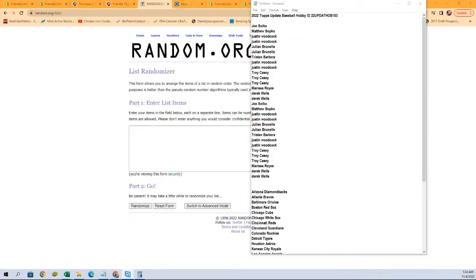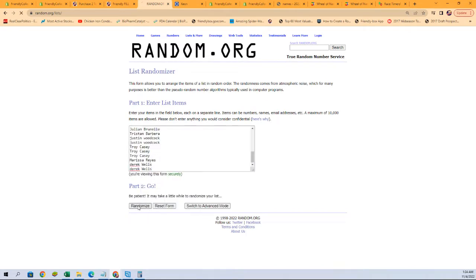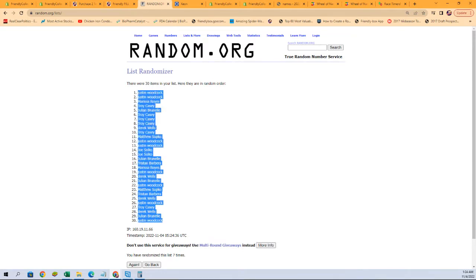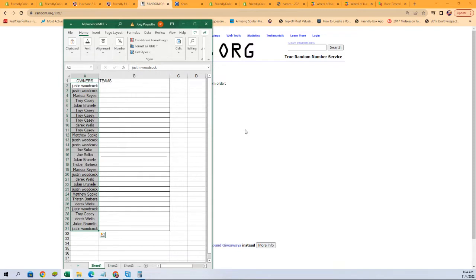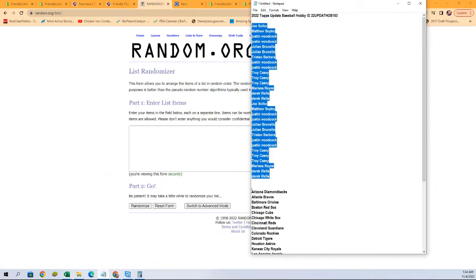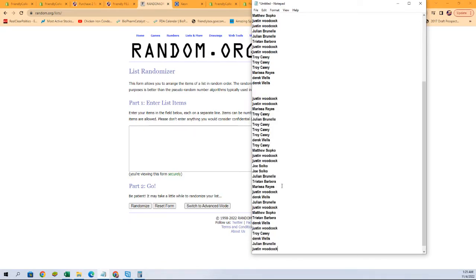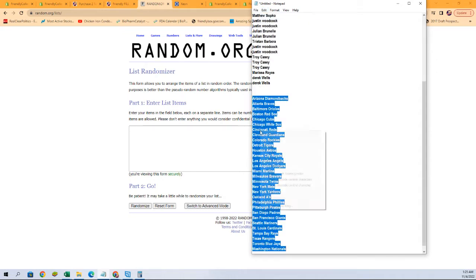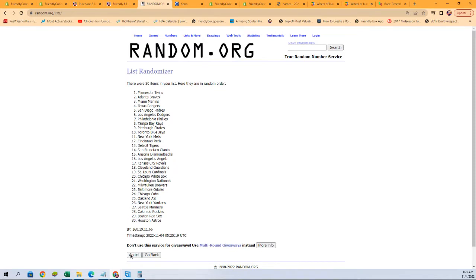Starting with our owner names, we're gonna randomize them seven times — copy, paste, just like that. Here we go: one, two, three, four, five, six, and seven. Let's get those pasted in. Now grabbing a fresh randomizer and all of our team names. Let's go seven times — one, two, three, four, five, six, and lucky number seven.